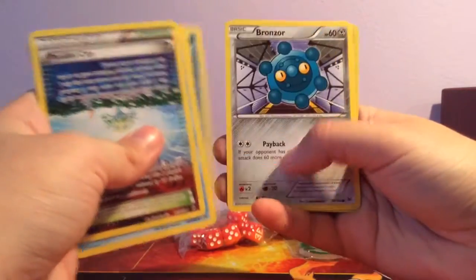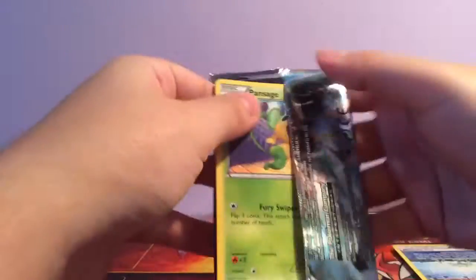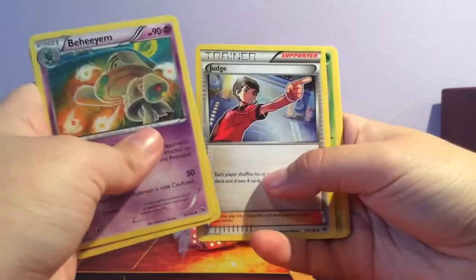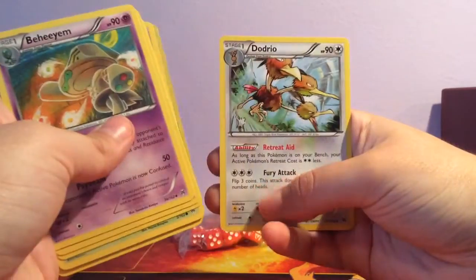Cyndaquil, Campbell, Bronzor, Axew and a Smeagol — I don't think I have that Smeagol, I know I'm missing some rares from this set. Okay so we have Beldum, Breloom, Judge, Pan-Sage, Elgyem, Cubone, Horsea, Cyndaquil, Remoraid, and a Dodrio.